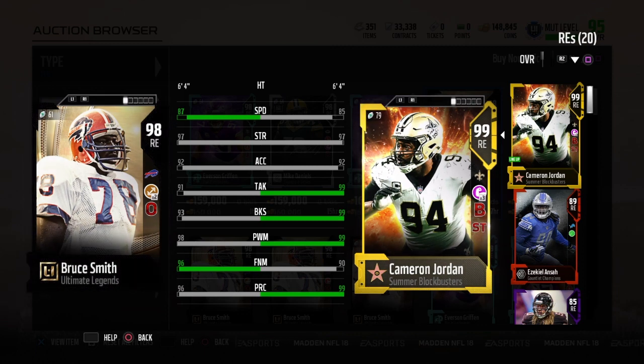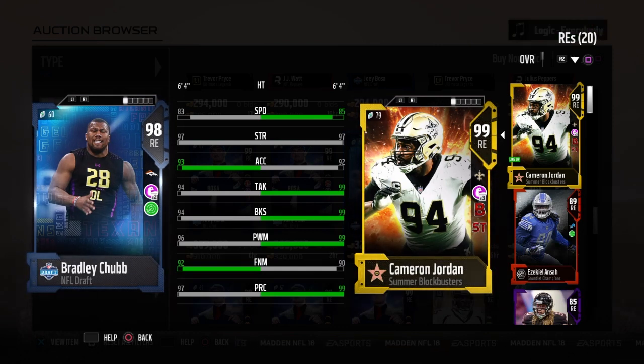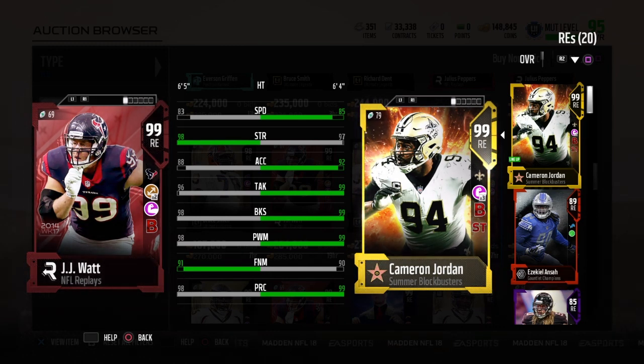That's going to wrap this up guys. Right now he's going for around 400,000 — it is a lot, but if you can afford it, go for it. And like I said, if you are worried about the chemistry boost, like not having the physical front chemistry, it doesn't matter. It's not really going to affect his stats. Look, it did not affect his stats at all. So with or without it, he's going to be a beast.